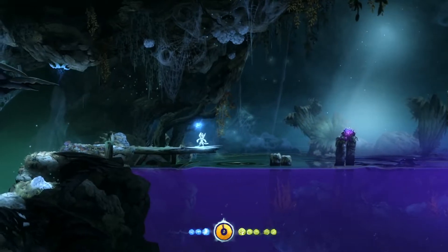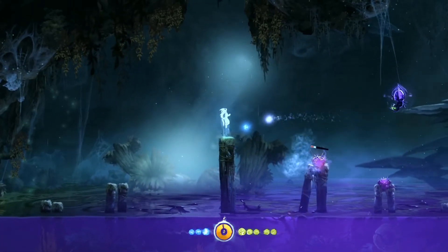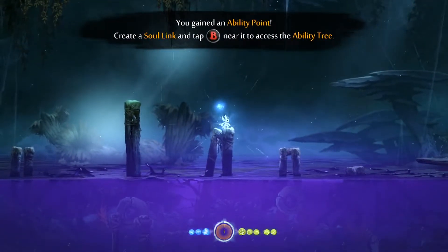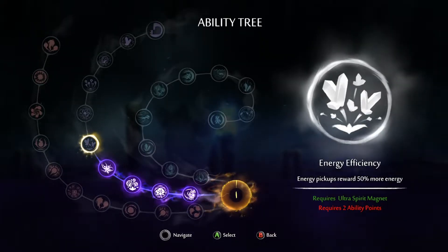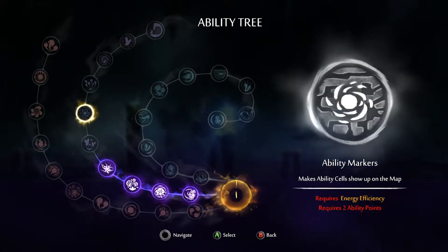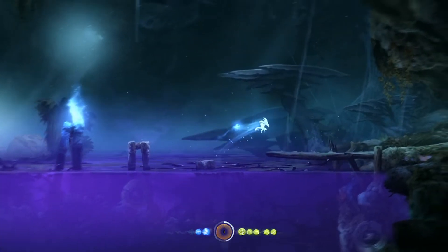That water is clearly poisonous — we're going to not go in the water. That water is extremely purple; not the color you want for water. We got an Ability Point. I'm going to spend it. I like saving my game and spending Ability Points. The Ultra Spirit Magnet requires two Ability Points. Energy pickups reward 50% more energy — I don't really care about that one, but I'm going to save up for this one so I can get the next one. Let's not go in the purple water — very dangerous.